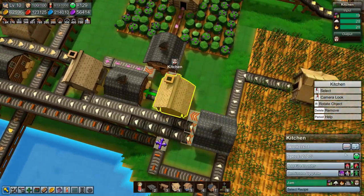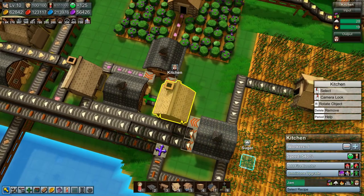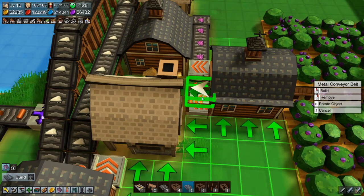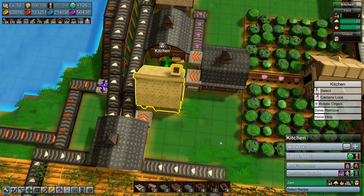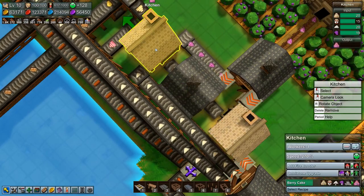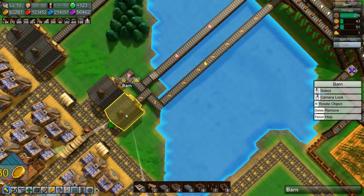It's actually filling up right now. We're not getting enough berries in, so let's build on top here, put a grabber there - that should help with the berries situation. You should now be producing a lot more, and this is filling up nicely so we can speed that up a bit and make some more berry cakes.